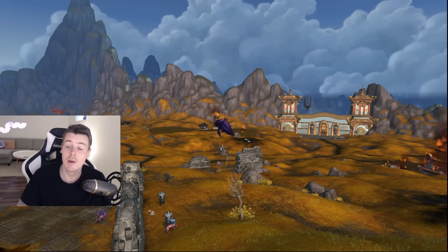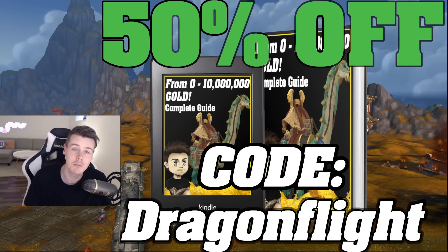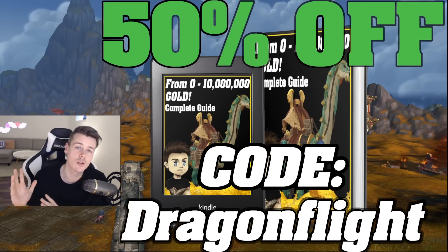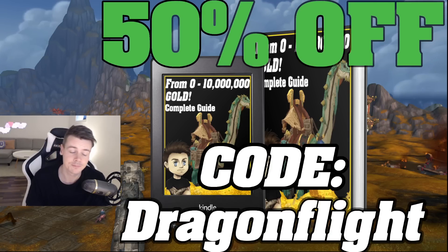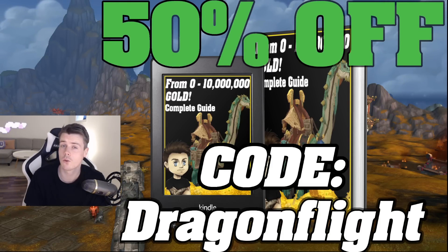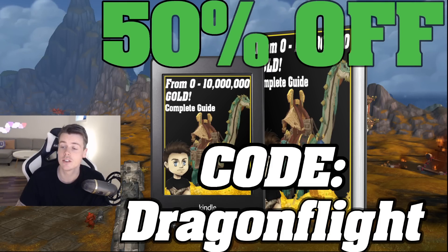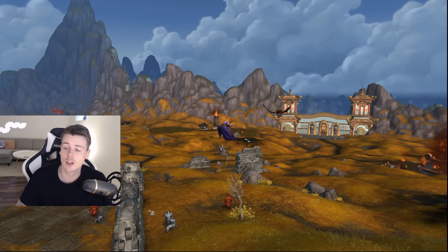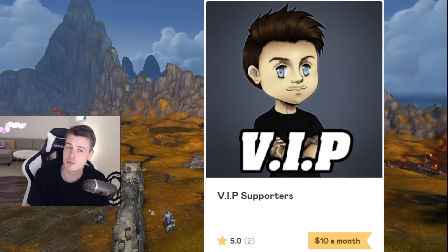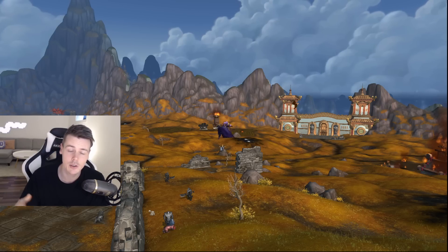Before we do so, big thank you to every single one of you that has picked up the 0 to 10 million gold guide. The support is absolutely massive and I'm so glad you guys are liking the updates, because once you get the book you will also receive a lifetime of free updates. So whenever there's a new patch or even a new expansion, I update the gold guide and send that version directly to your mail for free. Make sure you use the discount code DRAGONFLIGHT to get it for 50% off. And if you already have the book, consider joining the VIP Discord, which is filled with exclusive content like gold tips, investments, and helpful spreadsheets to make you gold. That's going to be linked down below together with the gold guide.